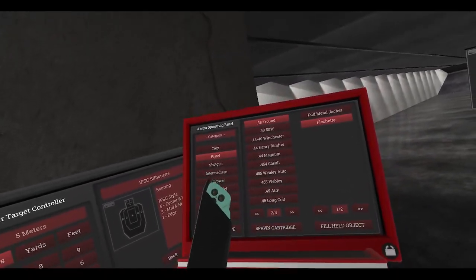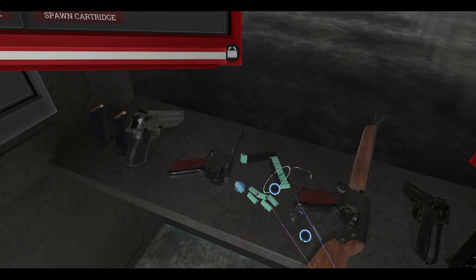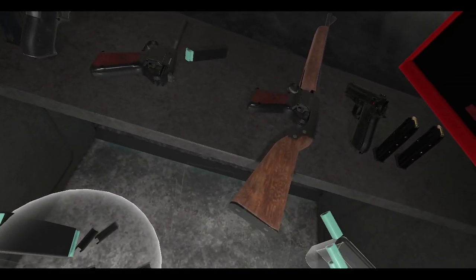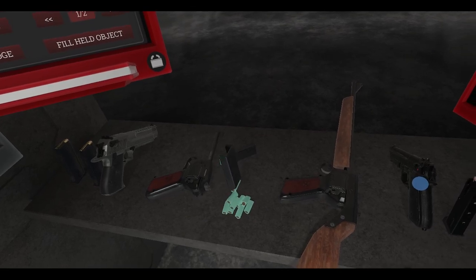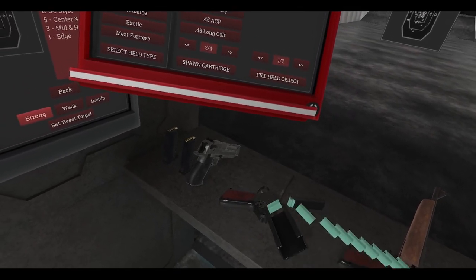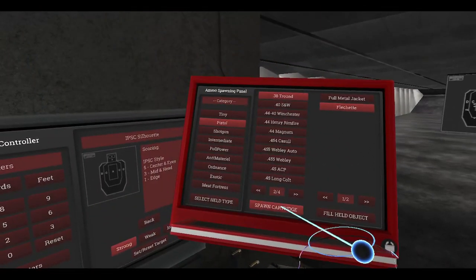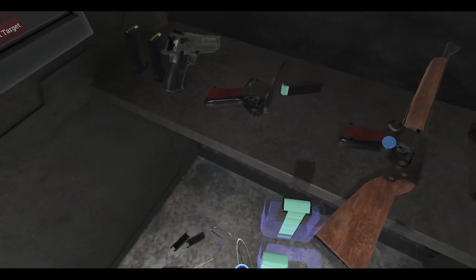Let's try this out. I want to know how many rounds this thing holds. This is the flechette, right? One, two, three, four, five, six, seven, eight, nine, ten. That's ten. So that's ten. And eleven, twelve, thirteen, fourteen, fifteen. Okay, this should be the flechette rounds, right? These are the regular rounds — you can see. Let's get rid of those.